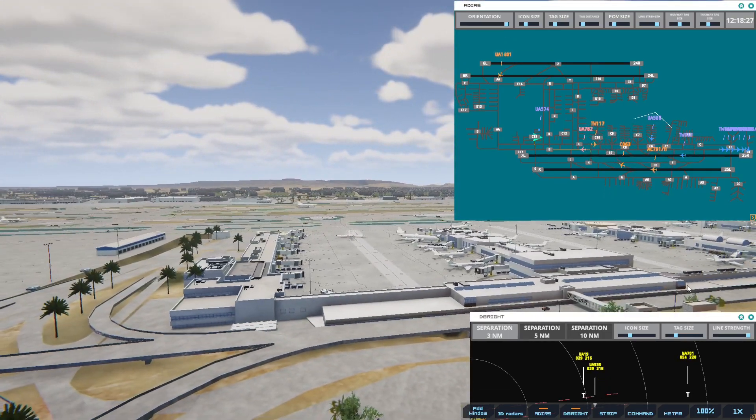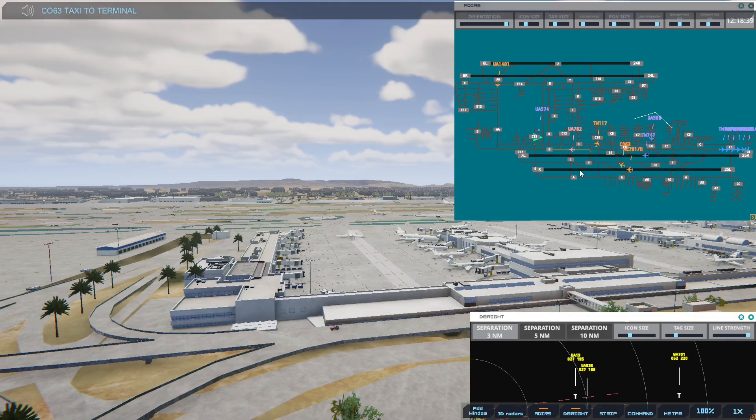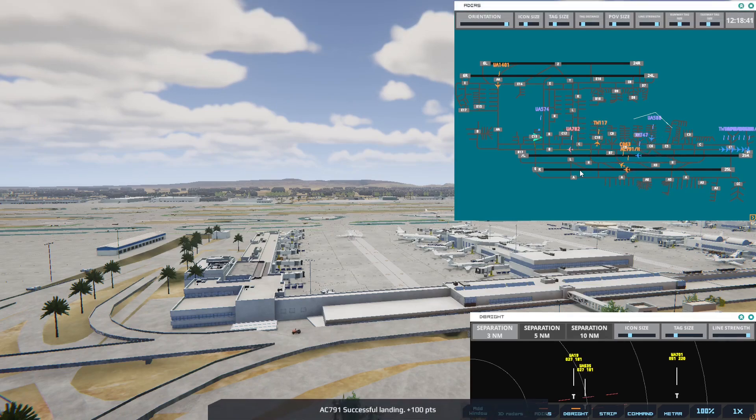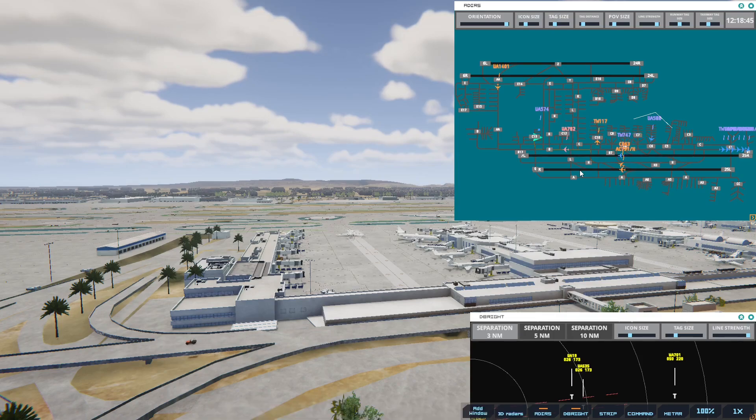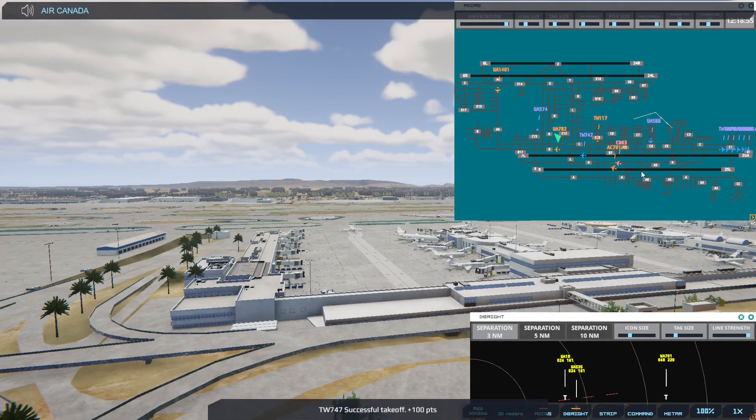Los Angeles Ground, United 588 ready to taxi. United 588, runway 25R via Bravo. Continental 63, taxi to terminal. Air Canada 7901 Heavy, hold position — I don't know if it'll do that. Negative — I'm landing.